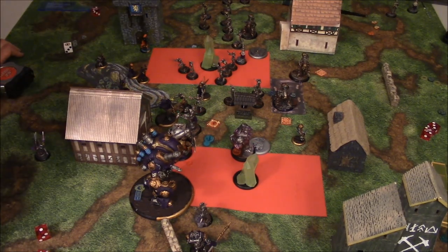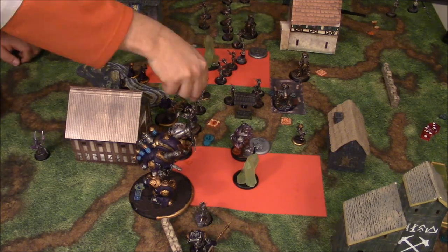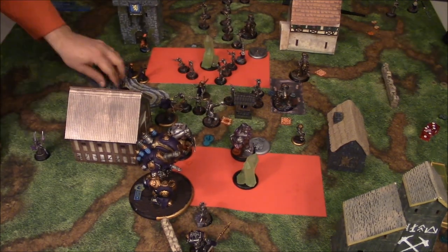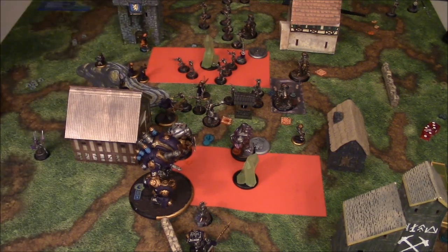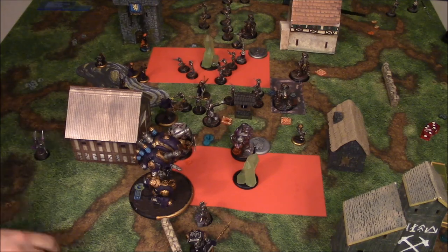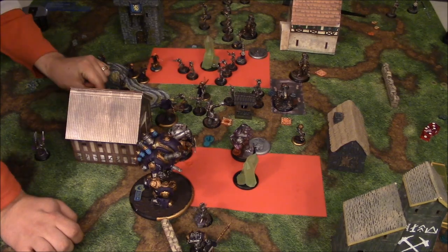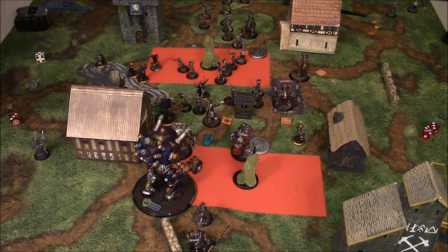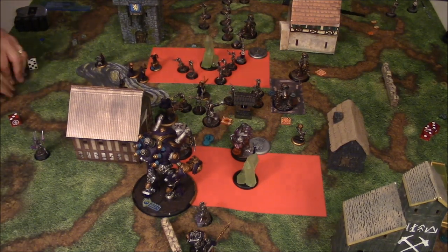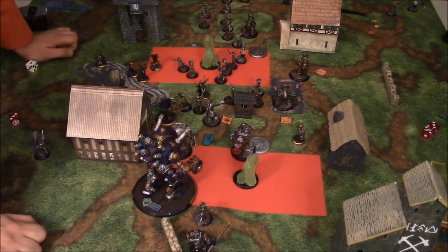Now Chris is deciding whether to run out the clock or go for the assassination. He decides to go for it. Haley hits Axis with a TK to turn him around and move him away from the shield guards. Then she starts shooting him with a time bomb, her gun, and everything starts shooting into Axis. The Stormwall goes in to finish it off, and that's where it ends. The game ends here on assassination.